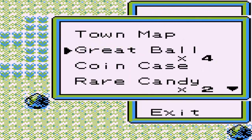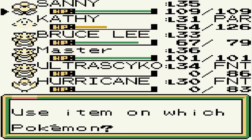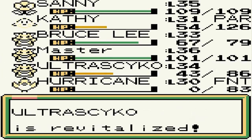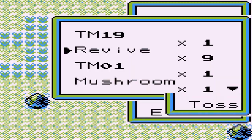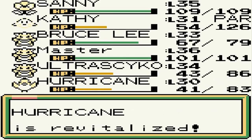Let's go right ahead and start healing our Pokemon, because we got our butts kicked by Snorlax. Ultra Psycho, welcome back to the team. Let's revive Hurricane too — welcome back to the team.